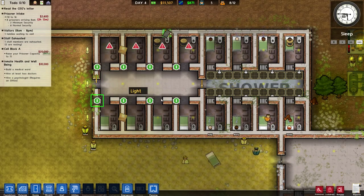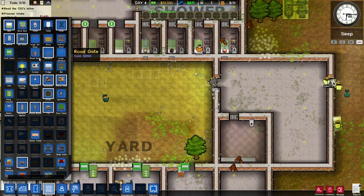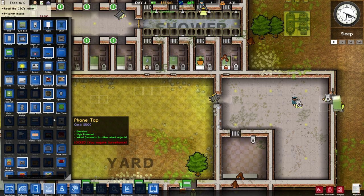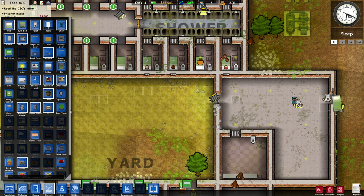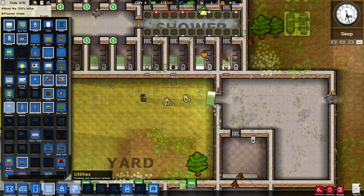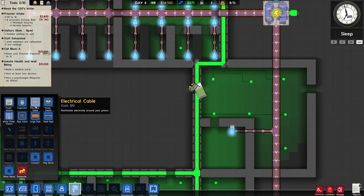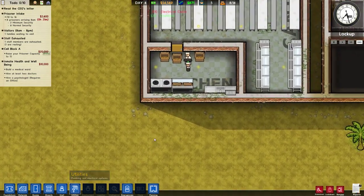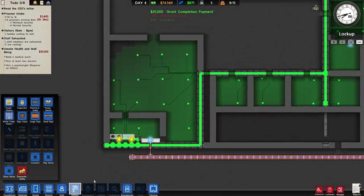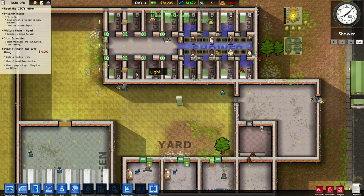Something I really want to get installed before more prisoners come in is a metal detector right here at the entrance. I want at least one installed so that when new inmates come in we can tell if they have any metal contraband on them. Let's make sure those are all hooked up — looks like they did get hooked up. We are about to take in more prisoners — here they come!